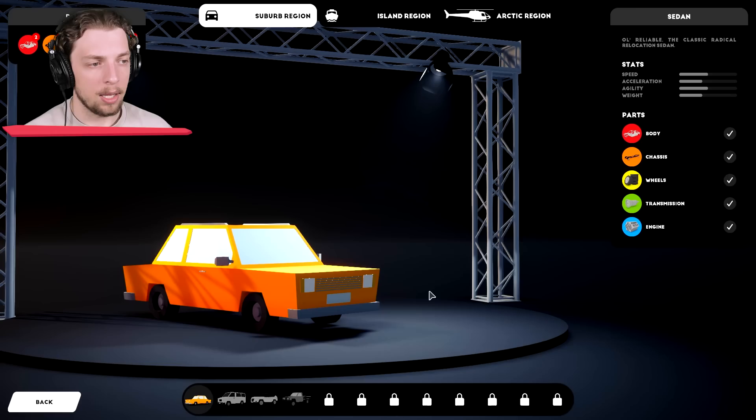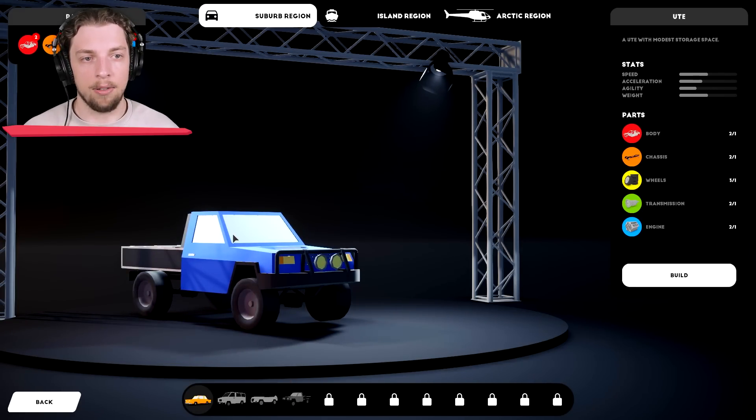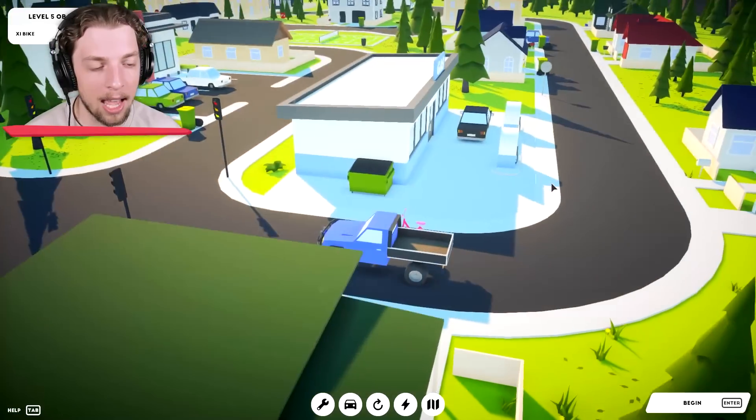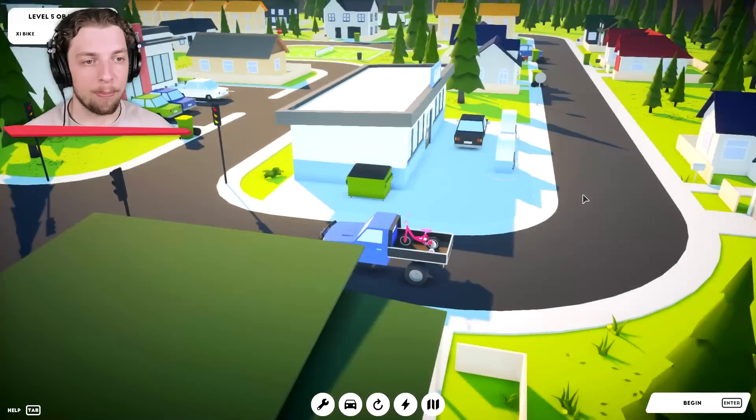If we go on to cars — yeah, we've got things that we can upgrade. I think we can upgrade to one of these cars now. Can we get the UTE? Yeah, I think we can. Now — oh, look at that, that's great. So this bike, we could just put in the back. That's perfect.